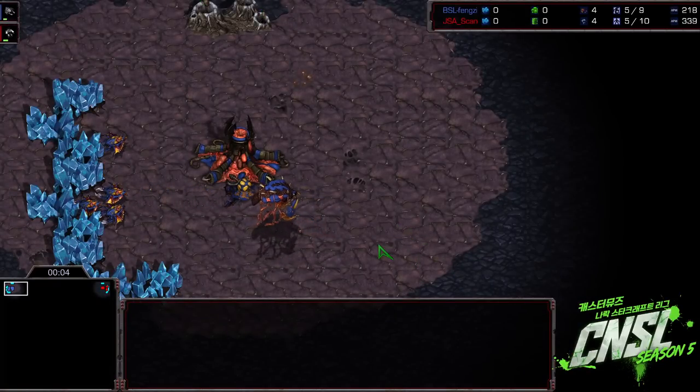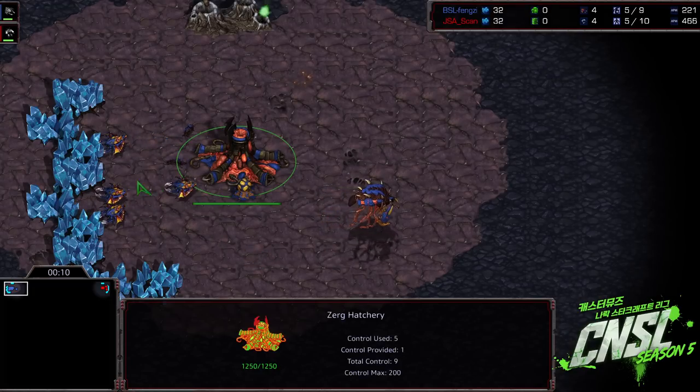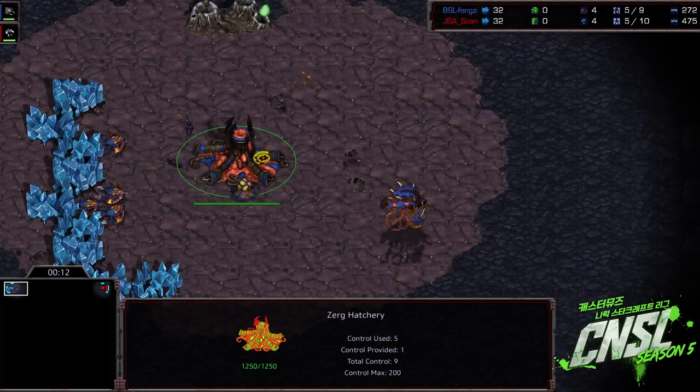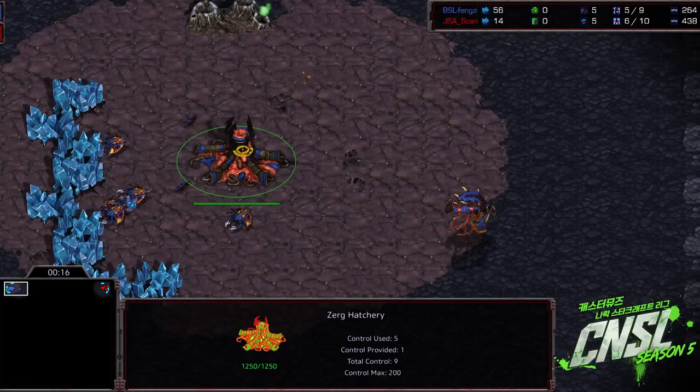Hey guys, Artosis here, bringing you some more CNSL 5. This is Group B of the round of 16, and this is the winner's match. We have Fengji, who was able to take down Yun, the Korean pro gamer, in that best of one Zerg vs Zerg.